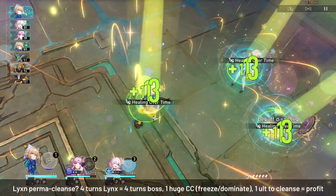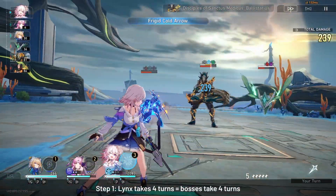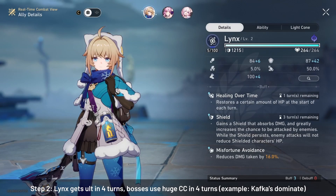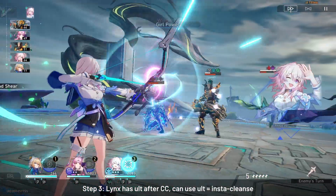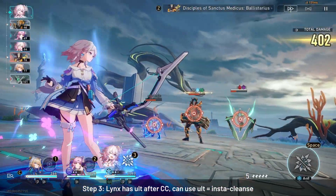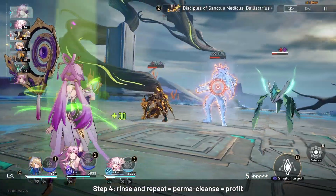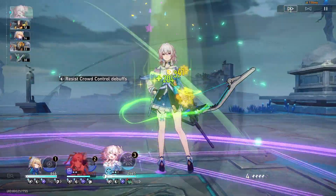When using Multiplication for Lynx, you can expect the enemies to take 4 turns, and in 4 turns they will usually use one huge CC — like Kafka's domination or Yanqing's freeze. Lynx is also able to get 4 turns with S5 Multiplication, allowing her to immediately generate enough energy for her ultimate just from basic attacks and instantly cleanse your allies when they are CC'd.